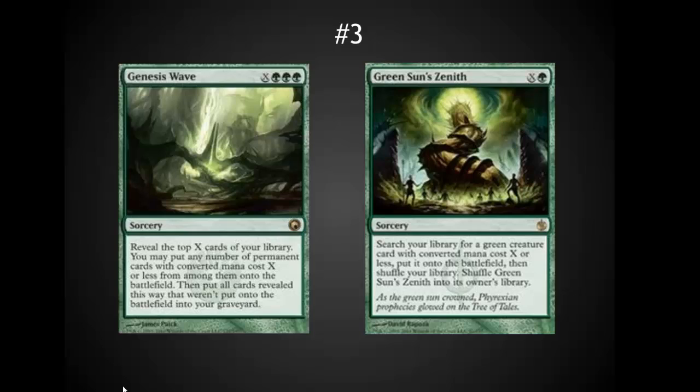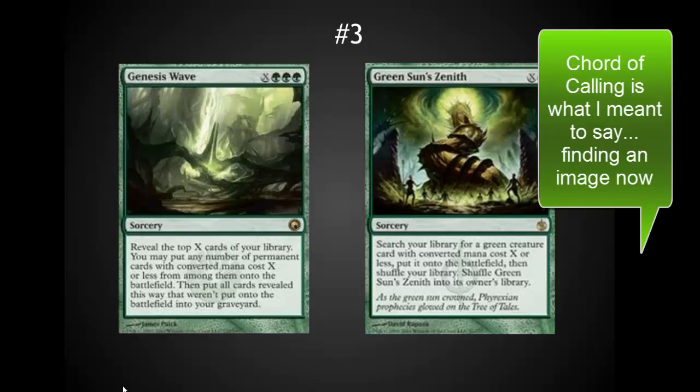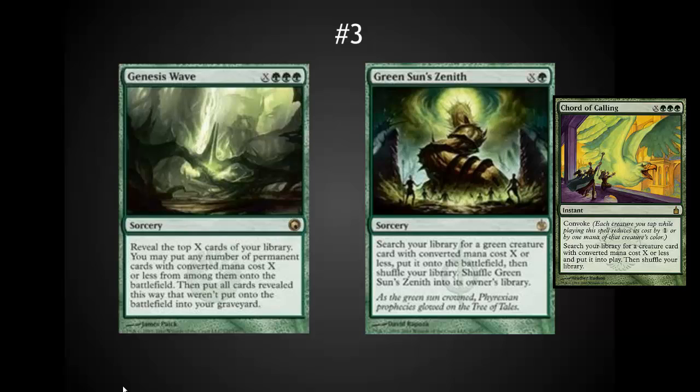In the number 3 spot I've got Genesis Wave and Green Sun's Zenith because they both have very similar abilities. I should also give a nod to Chord of Calling. Genesis Wave is really a game-ender, but Green Sun's Zenith I think is the better of these cards by a long way because Green Sun's Zenith is always good — first, second, third, fourth turn you can ramp with it, and fifth through seventh turn you can go get amazing creatures. Late game it gets you the individual creature you need to break things up or end the game. Chord of Calling is very similar — a little bit slower but instant speed with a lot of diversity.